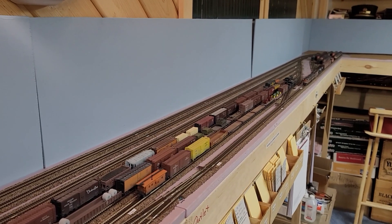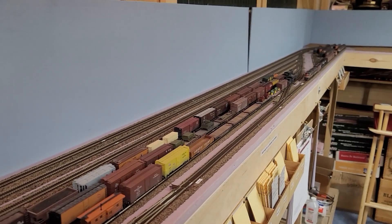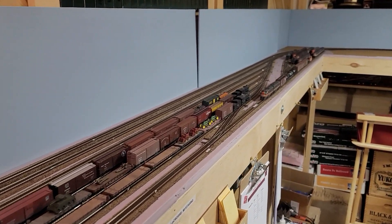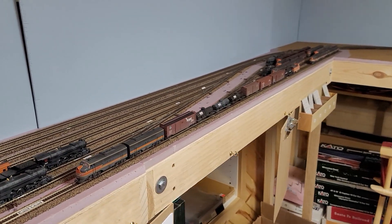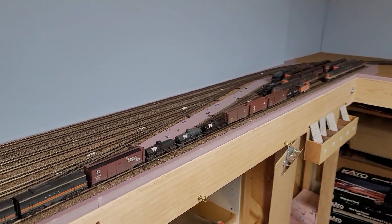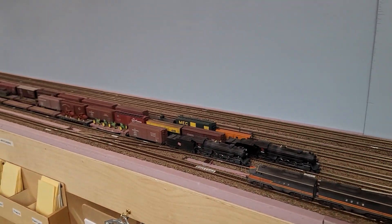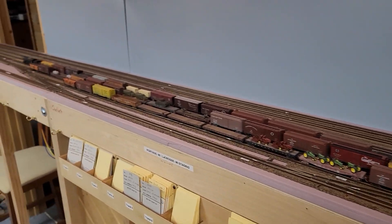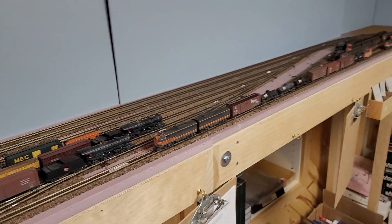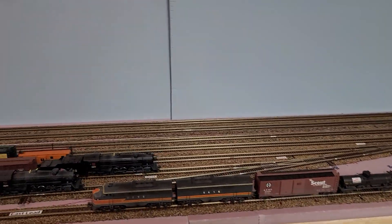Good morning everybody. I thought I'd do a quick layout video update since I haven't done one for a while. I've gotten quite a bit done on the layout since the last one, so we're just going to walk around here and get to it. We're looking at the staging yard here — this is La Crosse and Portage. Portage is on this end, La Crosse is on this end. It's double-ended so the trains don't need to be turned in between operating sessions.